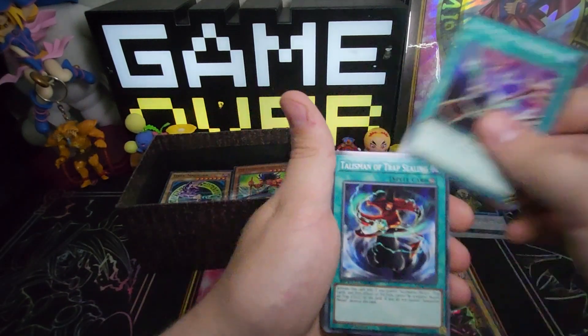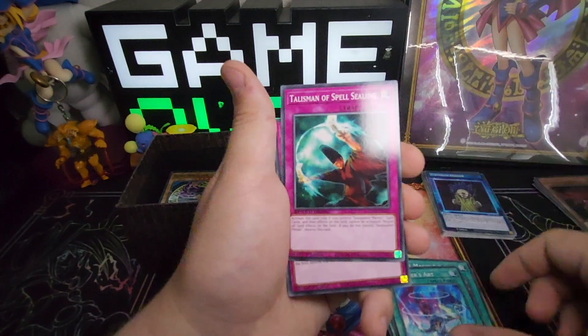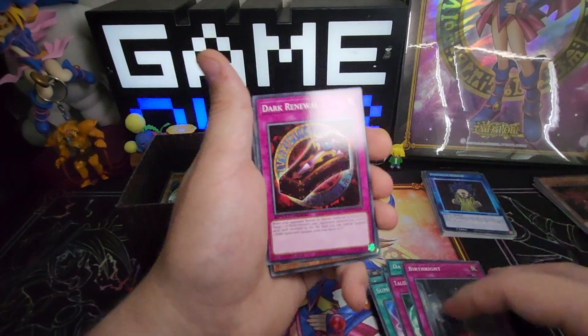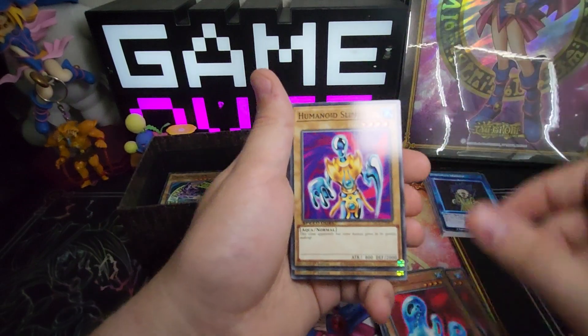Anti-Magic, Talisman of Ceiling, Dark Magic Curtain, Thousand Knives, Dark Magic Attacked, Summoner's Art, Talisman of Spell Ceiling, Birthright — you can correct me in the comments if I read it wrong — Dark Renewal, Revival Jam, Revival Jam.